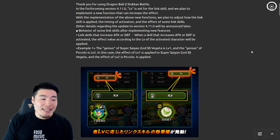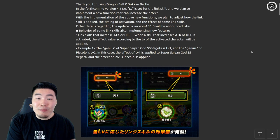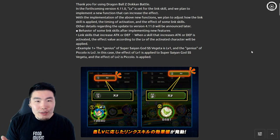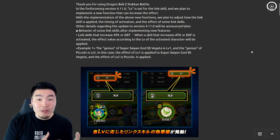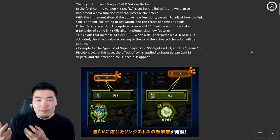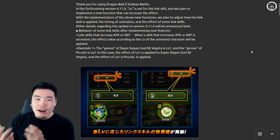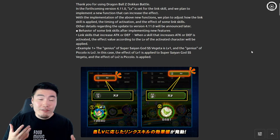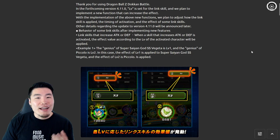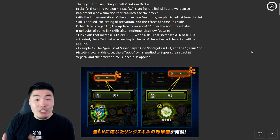What I'm really hoping is that this is not going to be a pay-to-win feature like some other games have implemented, where you have to summon for materials or essentially pay for the things you need to level up the links. I also hope the changes aren't so drastic that it becomes a big issue — though with Dokkan there's not really a competitive aspect to the game.